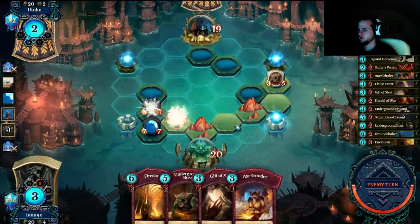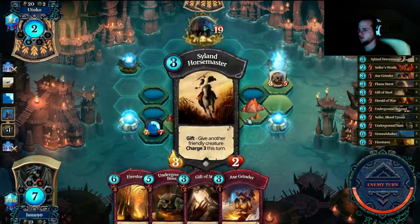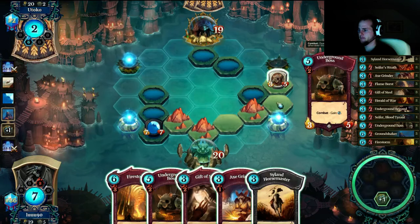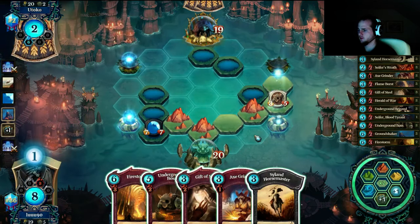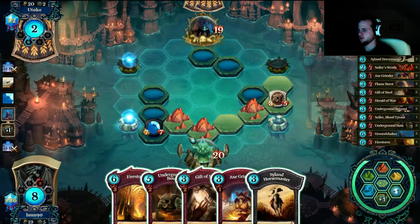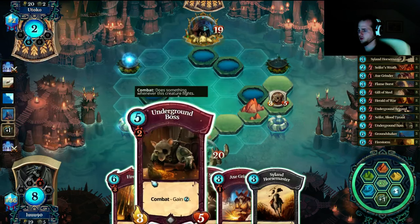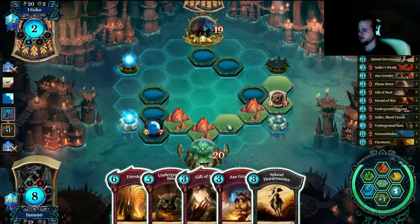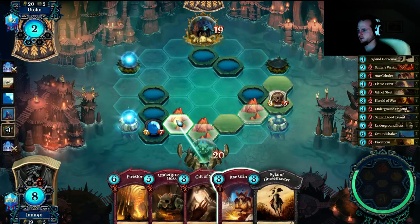Well, that kind of sucks. He's going ham here, he's going all in. That's good — we can charge this up. If he finds an answer... or do I let him hit me face just so I can horsemaster down then? My guy would be at 8 health so he can falcon dive it to finish. I like playing axe grinder — sets him up for a firestorm.